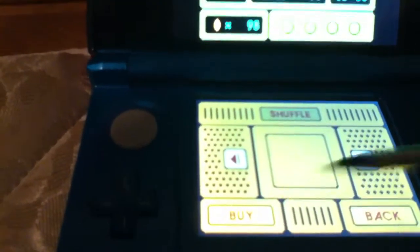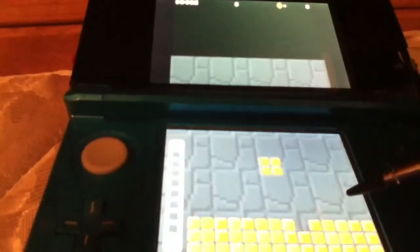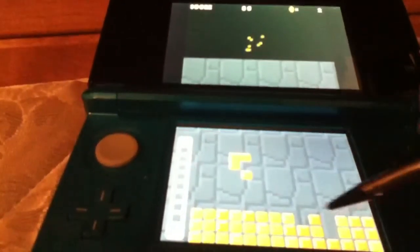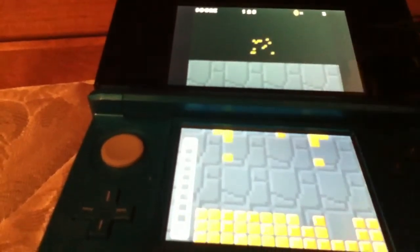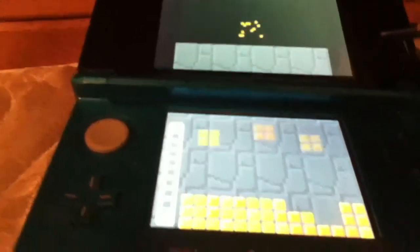I'm right-handed. Okay, we're going to be playing. I'm on stage 3 with Balloon Fight, but I'm just going to do stage 1 for fun. What you do is you grab this, put it right there, and you match up pixels. And this is Mario, because I can eventually know what the background is. You can hold up to 8 pixels in here, and I just made a triple there.